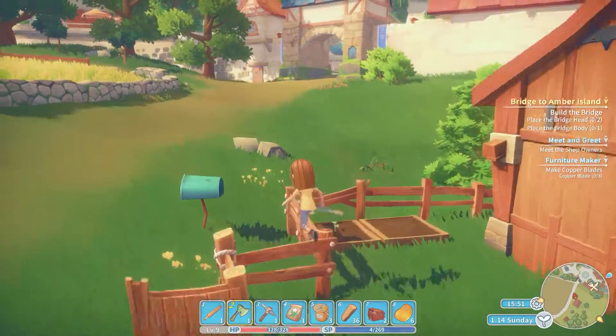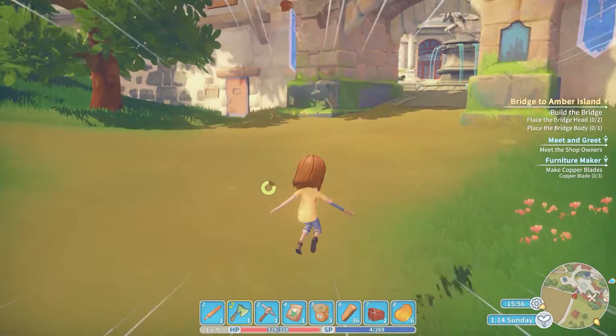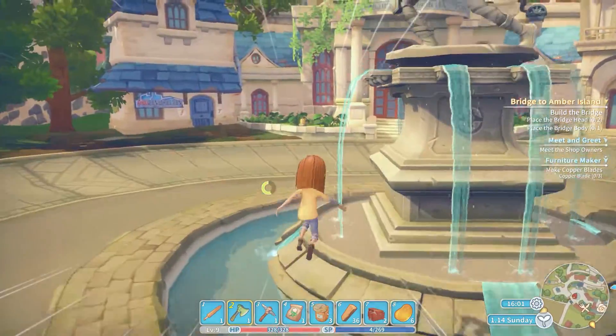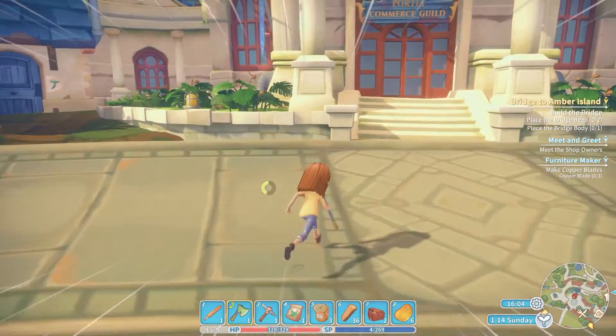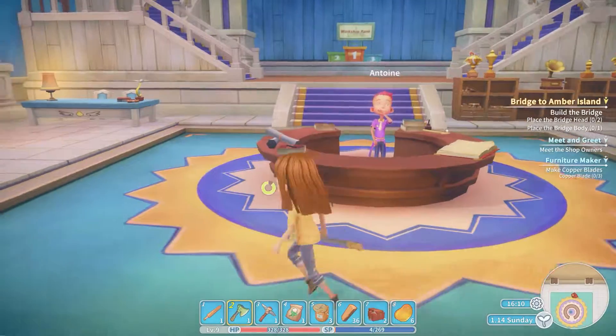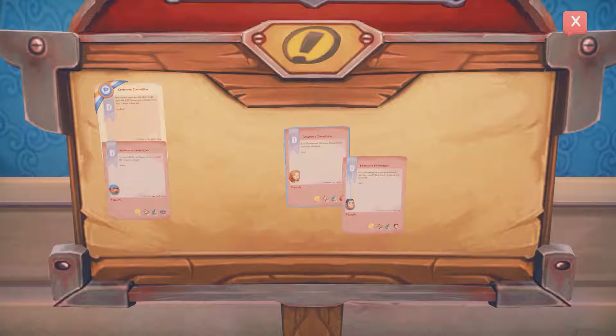We should go check that out — let's go see if there's anything else we can do in town. Contract — what, you want us to take out the rest of the builders? It's a hit job! Antoine, what's up? Alright, let's see what we got going on here.